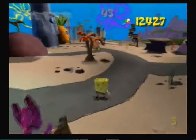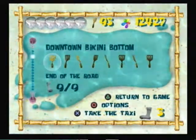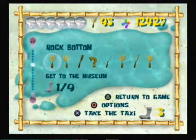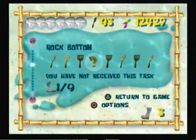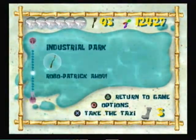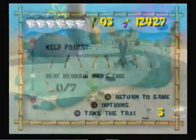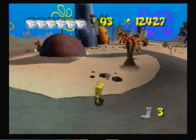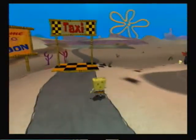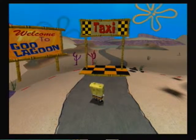What I'm gonna do is just go in order getting socks — Bikini Bottom, Jellyfish Fields, Downtown Bikini Bottom. Next episode is gonna be Goo Lagoon, Rock Bottom — I'll get all the socks in Rock Bottom and then do this hidden task. Same thing goes for when we get to the Kelp Forest — I'll do the socks there and then get these two golden spatulas. So next time on Let's Play SpongeBob SquarePants: Battle for Bikini Bottom, we're gonna get all the socks in Goo Lagoon and finish it off 100%. See you guys then — bye!